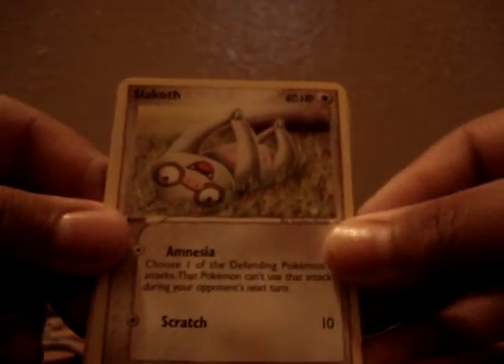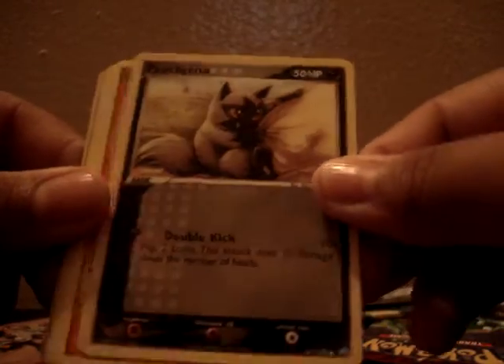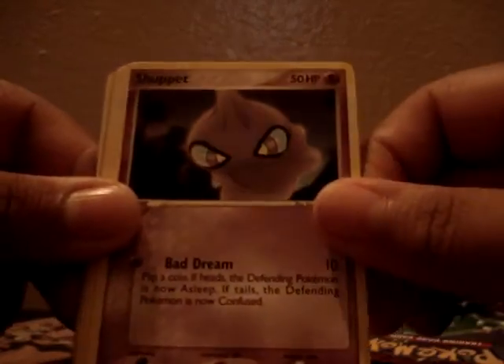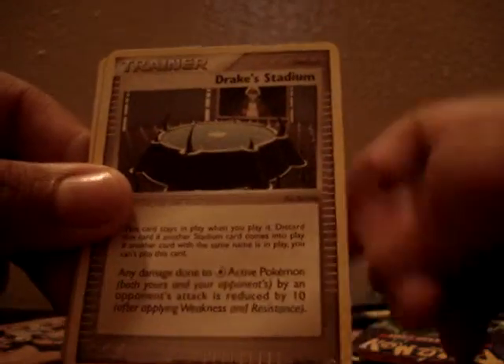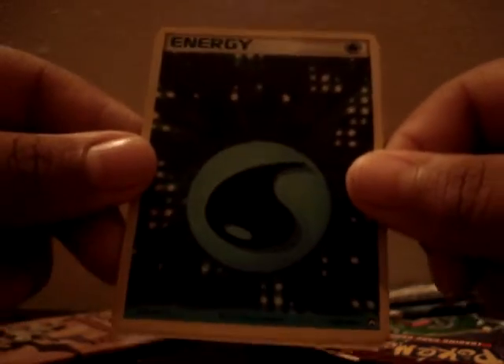Now I'm going to show you guys what I got in the EX Power Keepers. Inside the EX Power Keepers I got a Slakoth, Chinchou, Poochyena, Vulpix, Shuppet, Absol, Drake's Stadium Trainer, and a Reverse Water Energy — it seems like I'm getting a lot of these because I have a Fire one, a Fighting one, and now I got the Water. And a Ninetales Rare. That was the EX Power Keepers pack.